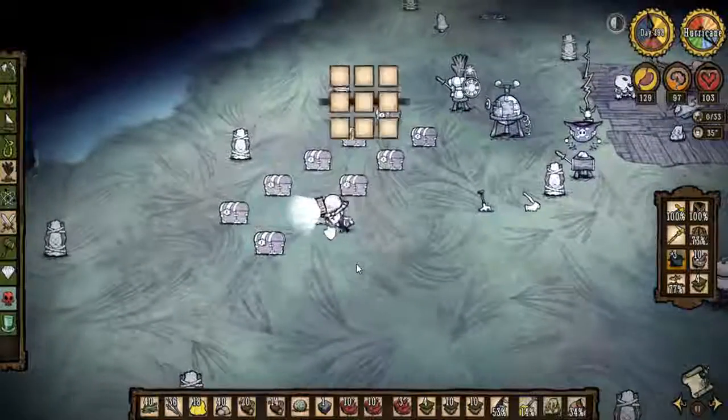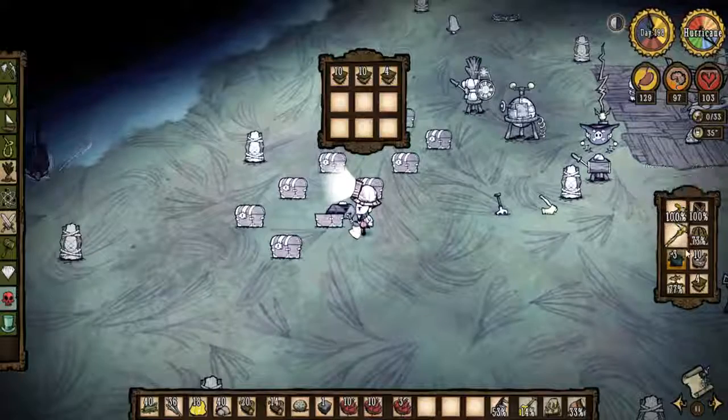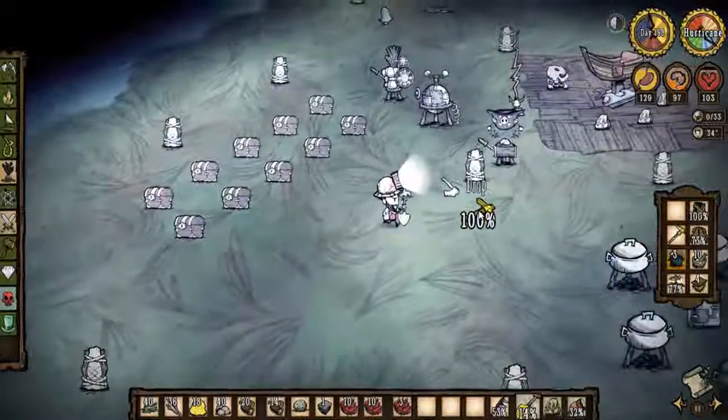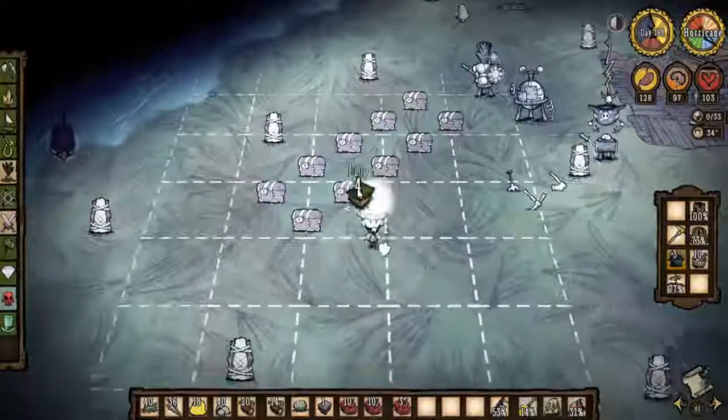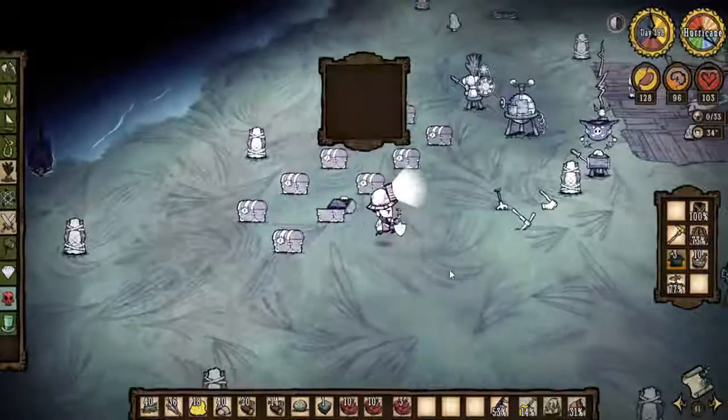We can get rid of this jungle turf. We got a million empty chests sitting over here — why the hell not? Get some inventory space going now. We don't need this, get rid of that. 96%, we're all right.